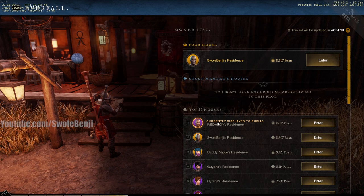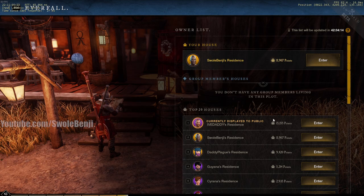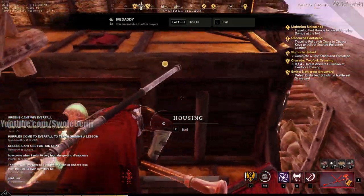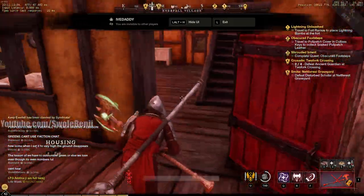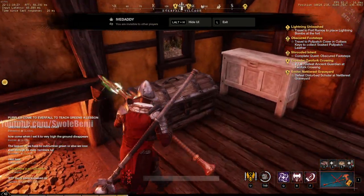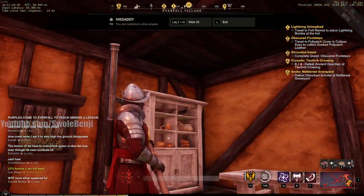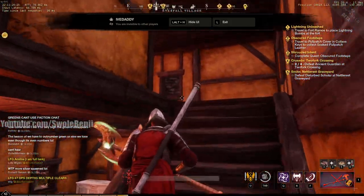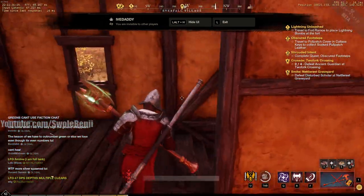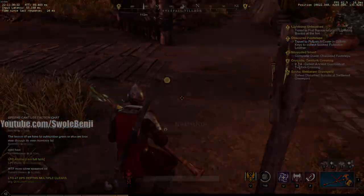I am not winning the house war right now. This person, 'i've daddy,' has 15,155 points. Let's look at his house. There's nothing on the front. We go inside and there's a chest, a little tool thing on the wall, an iron chest — that's just for storage — some shelves, some tables, a bed, a desk, and a drawer. Obviously this person's house score is based on all the territory standing they did.